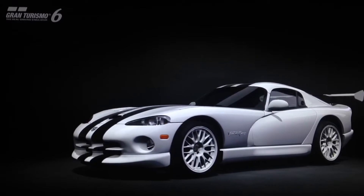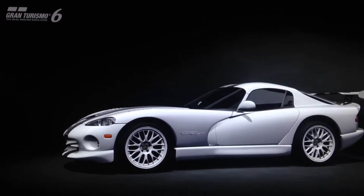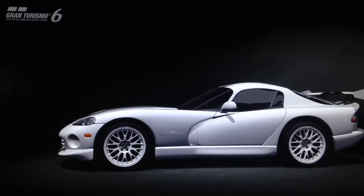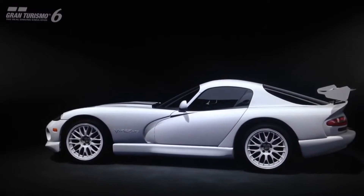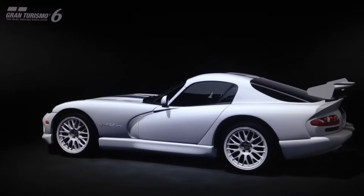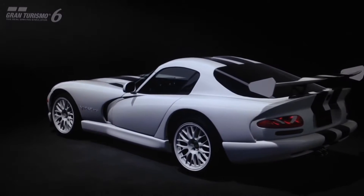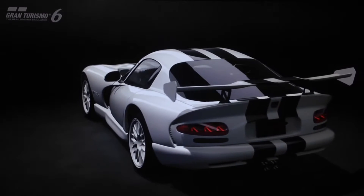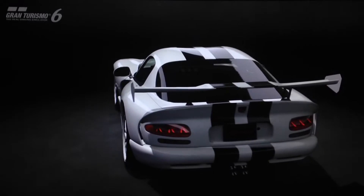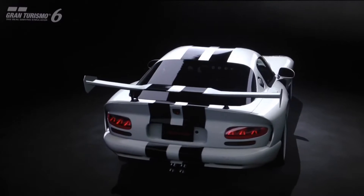It's a more toned-down version but still more exotic than the standard street Viper. The actual car has, from what I've seen, only white with blue stripes as a color option. Unfortunately we cannot get blue stripes in the game, so that's the only way in which this isn't as accurate as I would have liked. Apart from that, this is actually a pretty good representation of the car using Gran Turismo 6.